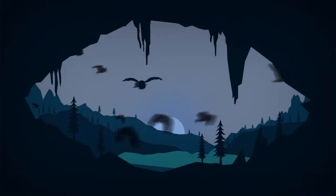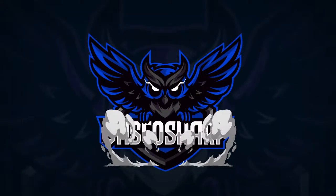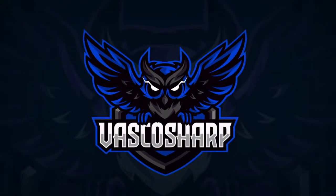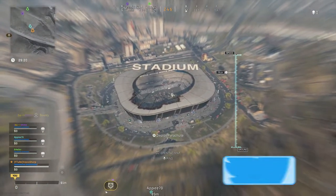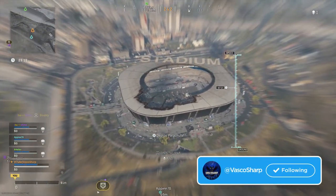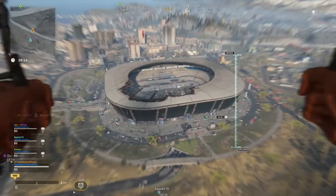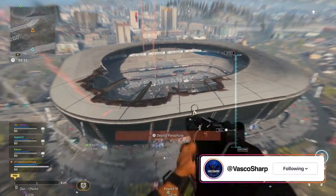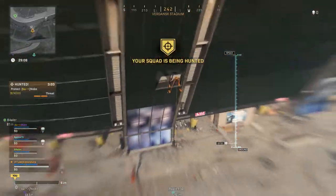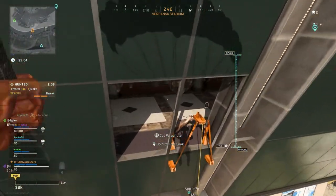They added a new easter egg in Warzone where you basically need to unlock a room in the stadium to find high loot and a new secret Enigma weapon. You enter that room by means of codes that you need to find in three other rooms, but to enter those three rooms you need key cards that can be randomly located somewhere within the stadium.